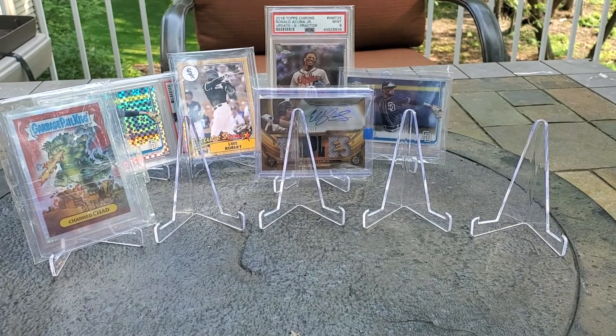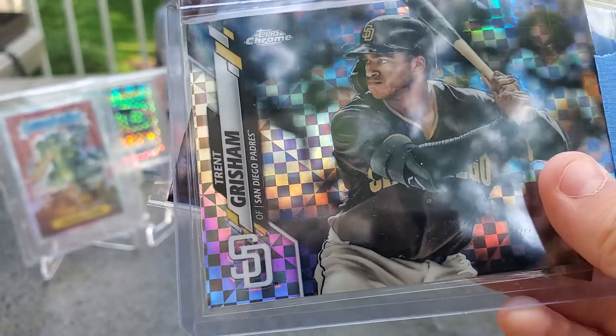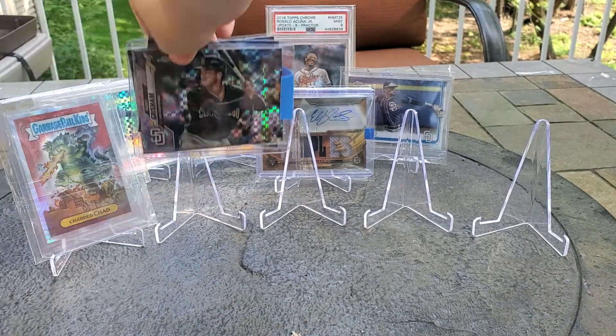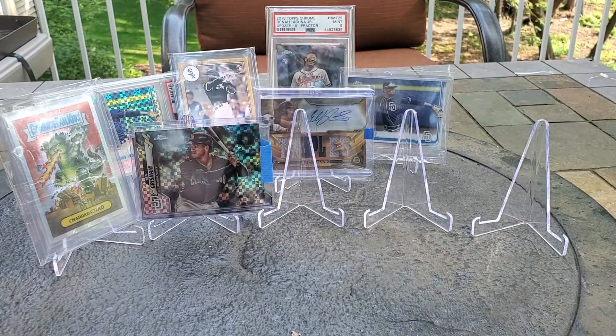We also got the x-fractor. If I can find a sepia then I'll be good to go. Grisham is getting kind of lost in the shuffle with all the other rookies this year, so I'll go ahead and take a few flyers on him at these prices.